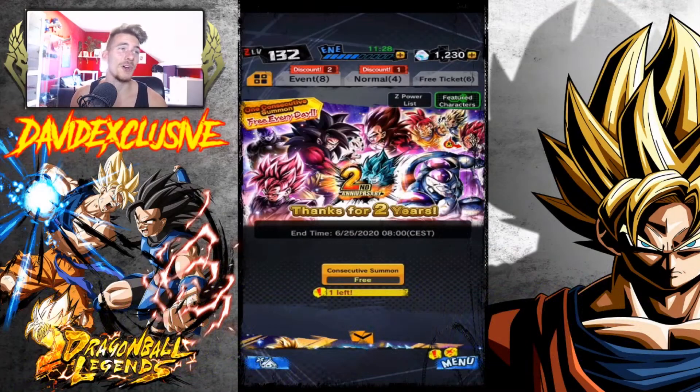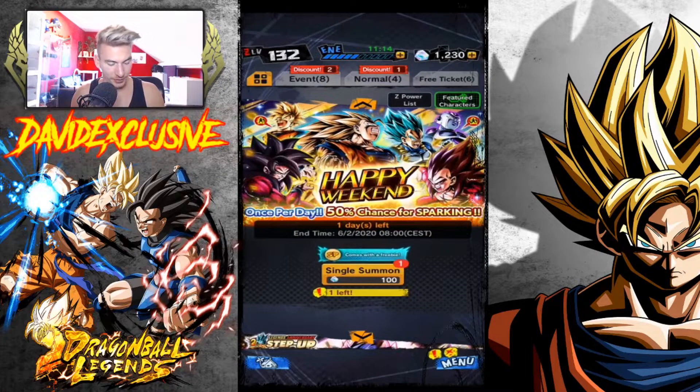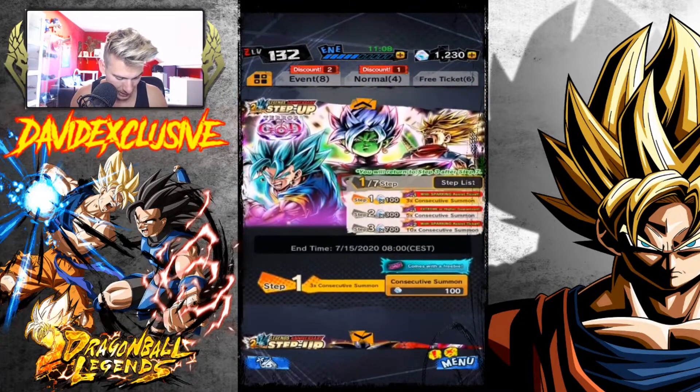It's been so long since I've seen that amazing Dragon Ball Legends intro. A lot of stuff is happening in Dragon Ball Legends guys — we got a free summon over here, we got a discounted summon with a 50% chance of a sparking unit. The sparking is the highest possible character ranking you can get. I'm not gonna do the step-ups yet because I'll probably make a separate video for those, and I want to do all seven steps.